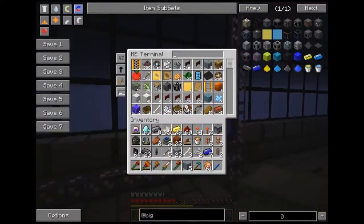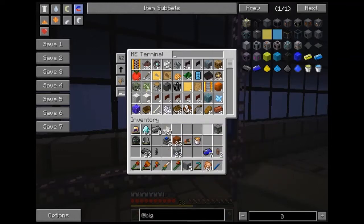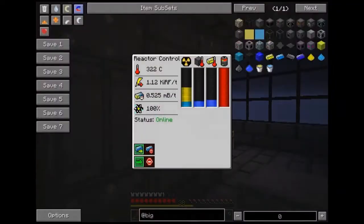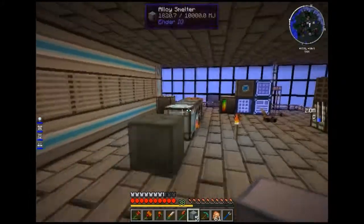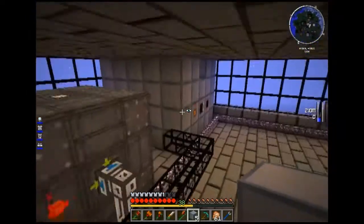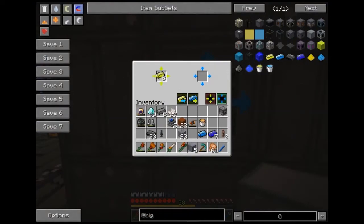I'll chuck some of this stuff in the computer I think. Pipes, Redstone — don't need gold, we don't need steel, we do need drop of flesh — we don't need those anymore. Don't need that, or that, or that. Right, that should be it. Let's have a look at how it is on the power front. Could do with a bit more. Good job we've got a bit more, really. We've got some down here — in fact I think we've got nine down here, which is quite a lot. A nice happy number. We can chuck that in here.